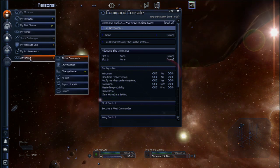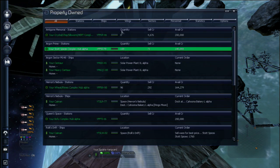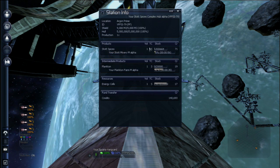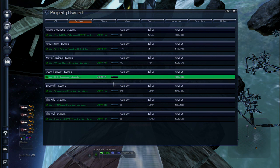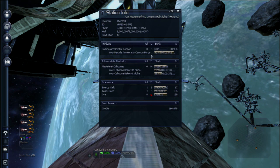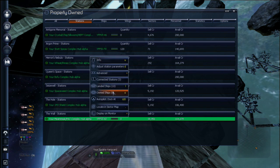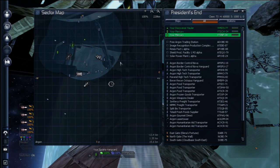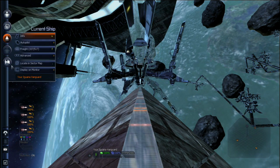I want to skip ahead a little bit and show you some of my later saves. Here's a later game — this is something like five days worth of game time. You can see I have lots of ships and lots of stations, and most of these stations have been expanded into complexes. A complex is basically stations that are connected together. The biggest advantage is instead of having all these separate stations each needing their own fleet of supply ships, you just connect them together and they can share resources. Most stations require energy cells, so you can just bring all those cells together and they'll be automatically distributed.